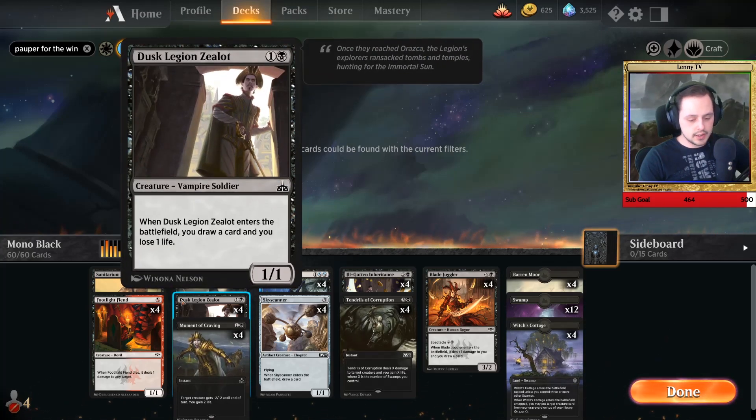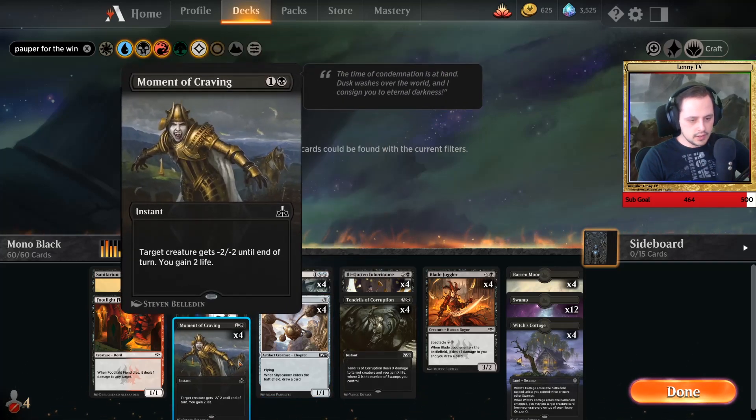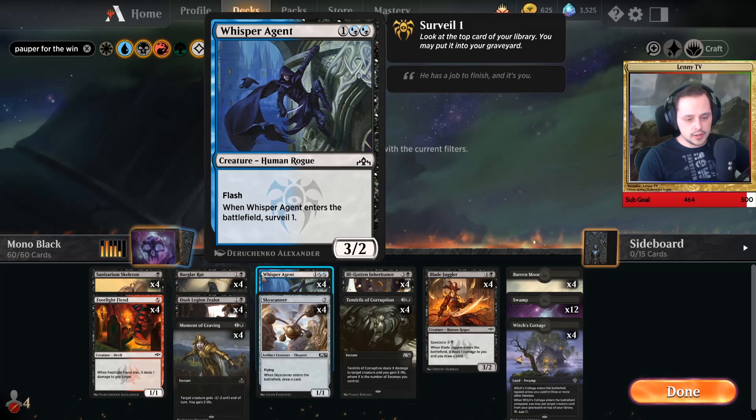The Dusk Legion Zealot draws your card upon entering, which is really good — it refills your hand. Same goes for Sky Scanner, but it's also a flyer, so it can create a lot of pressure in the air. Moment of Craving is a good removal spell in pauper — one of the best removal spells actually.